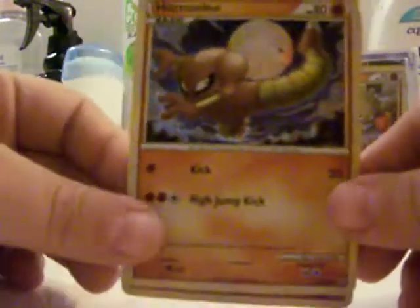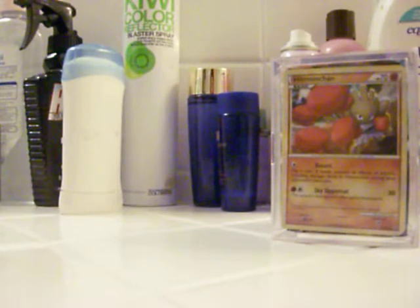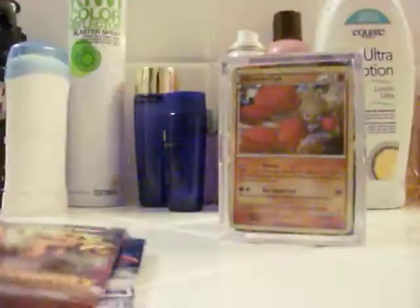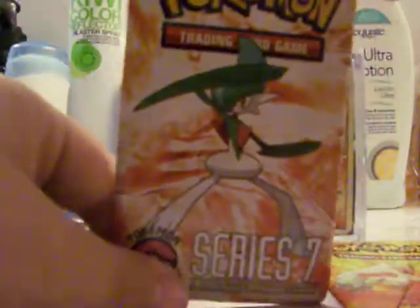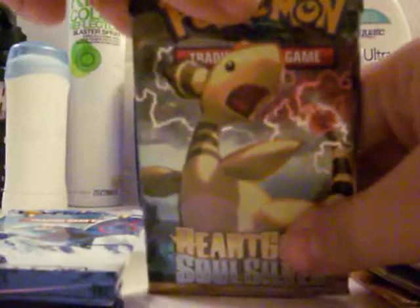It'd be kind of cool if there's a Hitmontop or something, but who knows. Very cool. We're going to go to the pack of Call of Legends, HS Triumphant, Series 1 promo which contains two cards, another Call of Legends, a Series 7 two-card promo, a Series 9 two-card promo, as well as a Heart Gold and Silver pack. Hopefully I'll pull something good out of some of these.